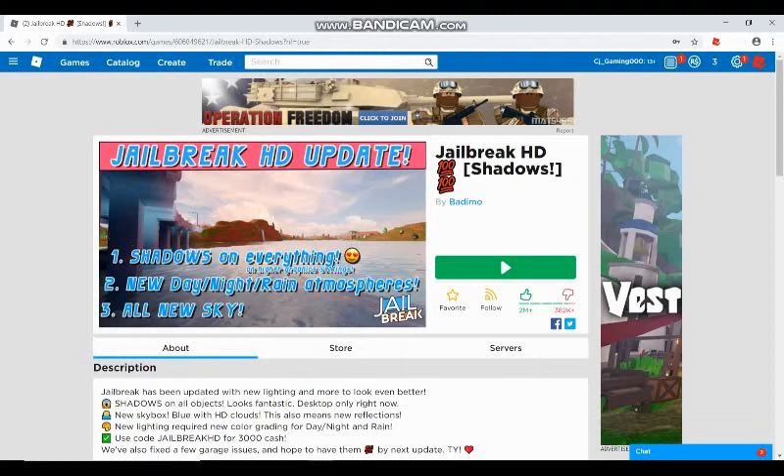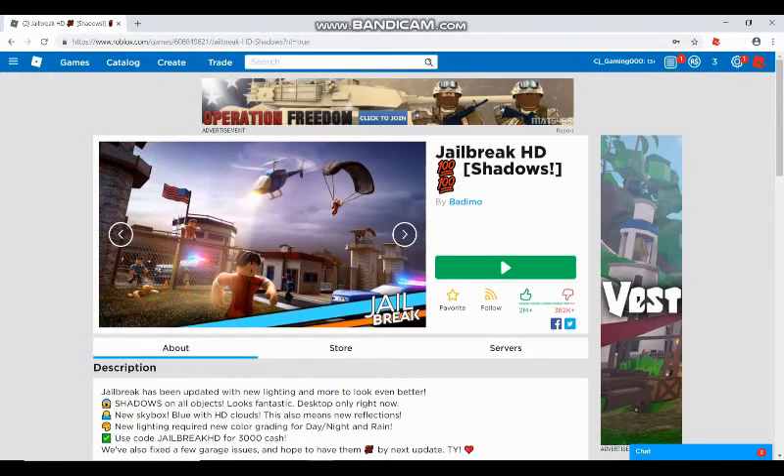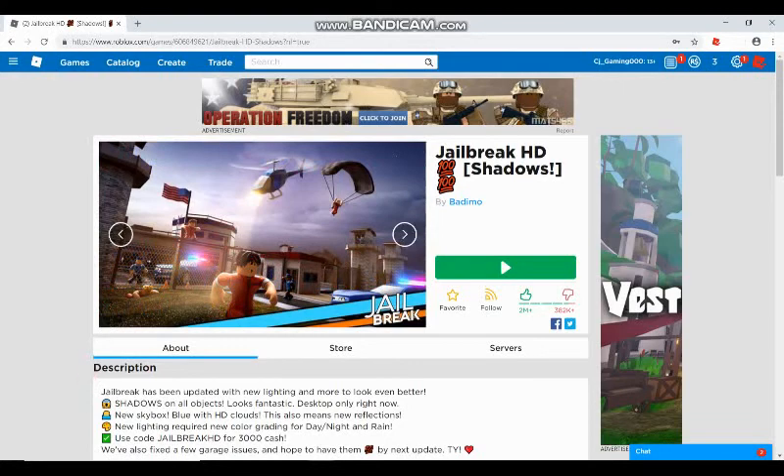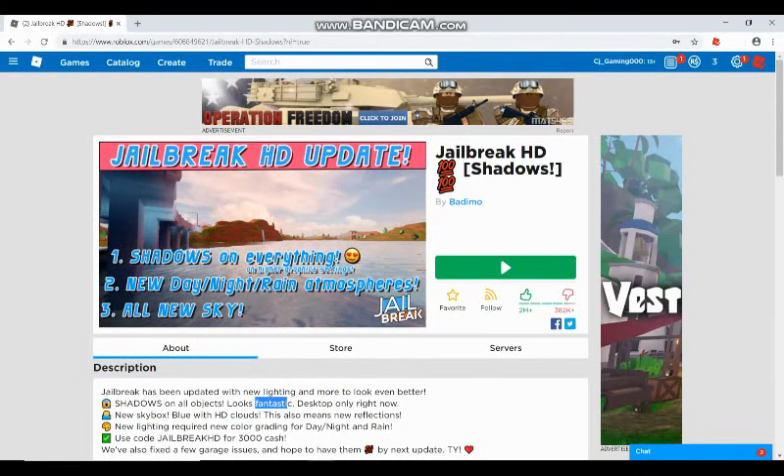Roblox has added new lighting so developers can add it into their games. Jailbreak has already done it, but Mad City hasn't yet — I hope they do. With this new lighting you can see it creates a more realistic look with loads more shadows on everything. They've also added a new sky to go with it. Today we're jumping into Jailbreak to check out their new lighting system.